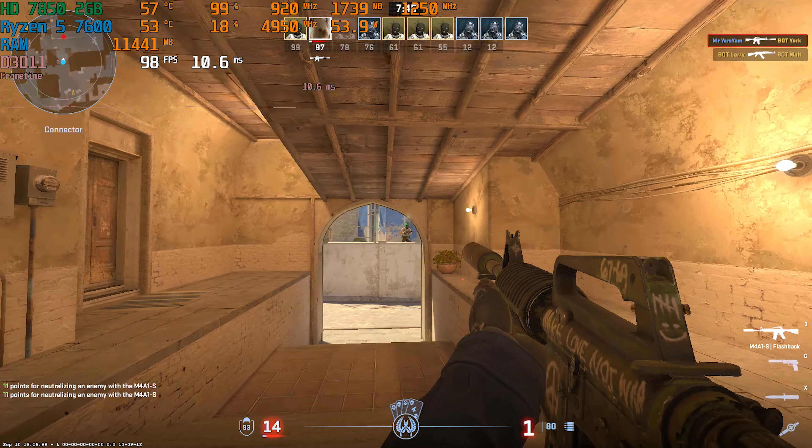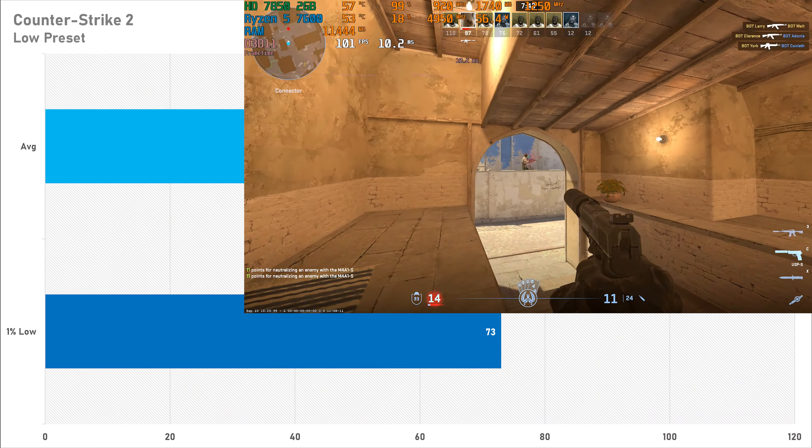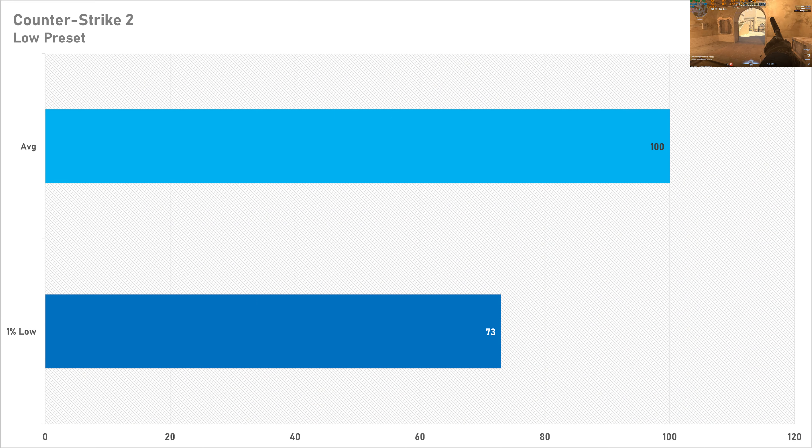Counter-Strike 2 is notably a CPU-demanding game, but you do need a GPU to drive some frames, and the 7850 can do that with 100 FPS dead for the average frame rate and 73 FPS for the 1% low. CS2 is harder to run than CSGO, but I think you're going to be having a decent competitive gaming experience here. The fact that the 7850 can do this is pretty astonishing.